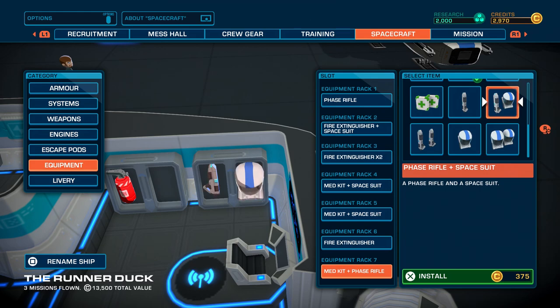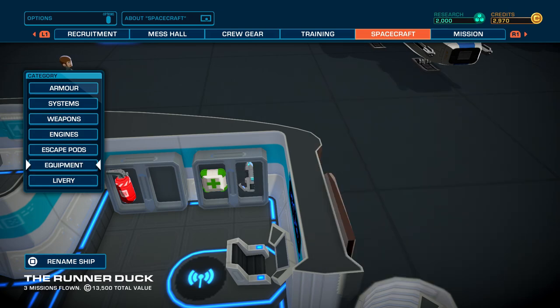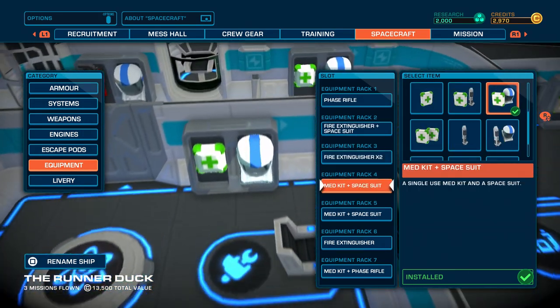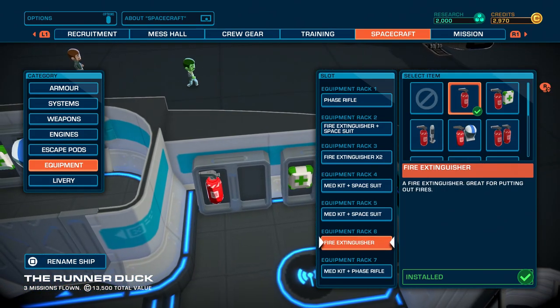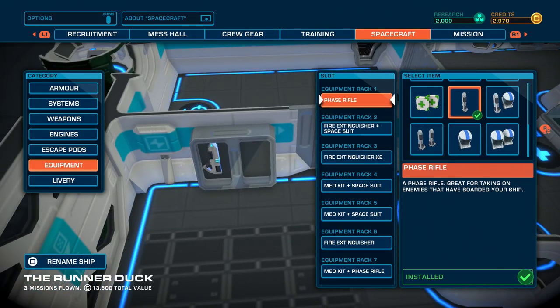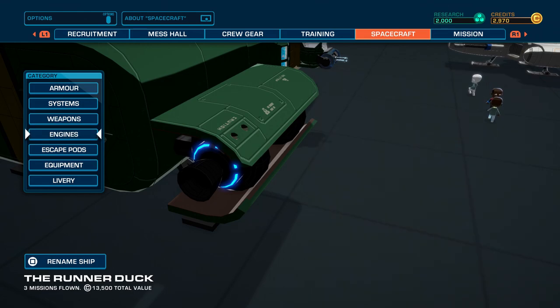There we go — so we got a little bit of armor there. We still have money left. I think we even have enough money to get both guns upgraded if we wanted to. There's nothing else to upgrade here right now. You can add new escape pods — we only have one, which means only one person can escape. So we'd have to put new escape pods on there at 750 credits each if we wanted to save more than one person. We all go down together. As far as equipment, just like in Bomber Crew, we can change the equipment and where it's at — more phase rifles, space suits, or medkits. But I think we're going to prioritize the guns before we look at equipment.